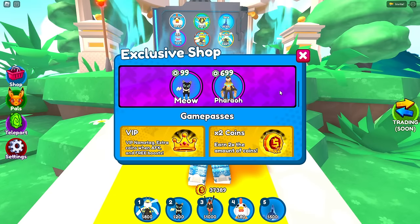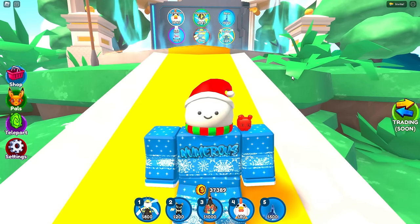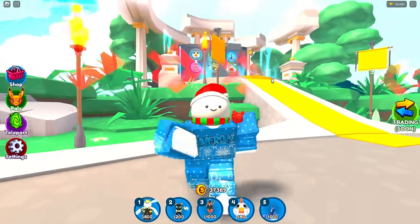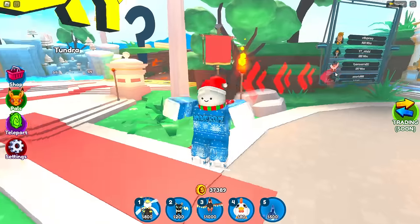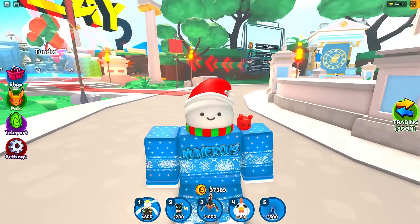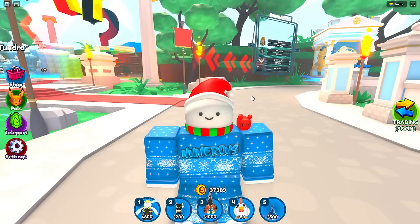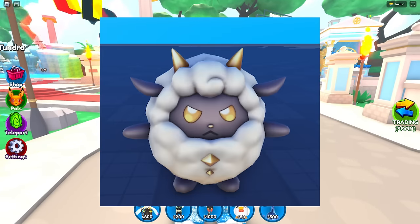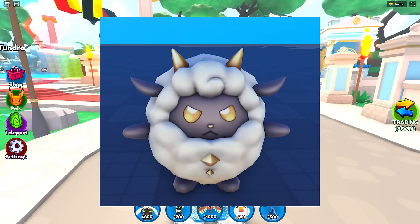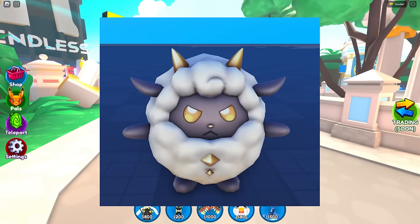I think we do have some pals coming to the exclusive shop, though I'm not exactly sure. This is by far our biggest update. To start, I wanted to show some of the brand new pals coming to the game. My first one — my first victim, I guess — is this little sheep. We actually have two versions of the sheep that still haven't been added to the game.